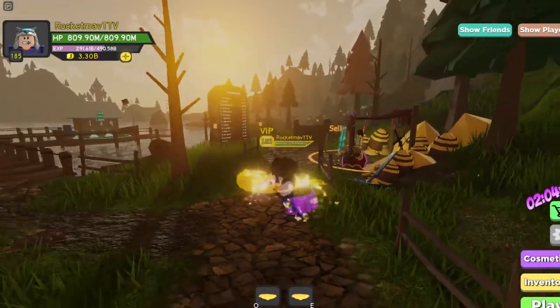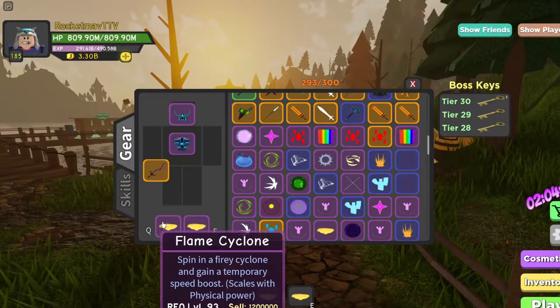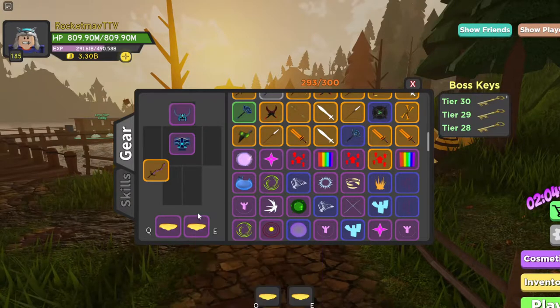Most of you may already know the spinning glitch in Dungeon Quest. You can use the level 93 Flame Cyclone or the level 1 Whirlwind, which is a green warrior spell, and this is obviously a purple warrior spell.